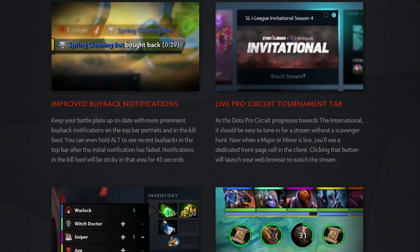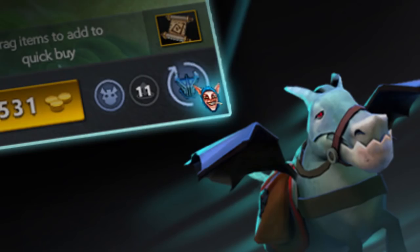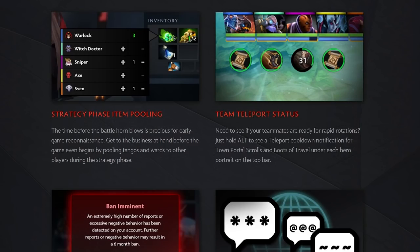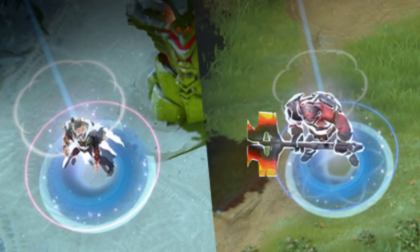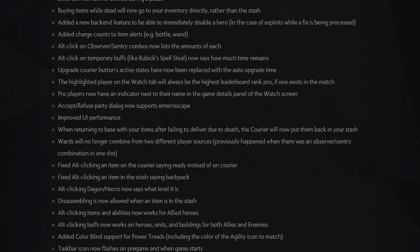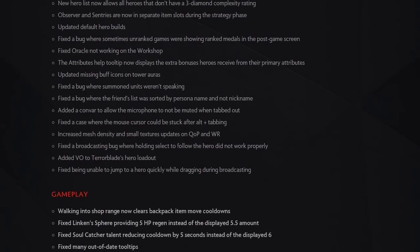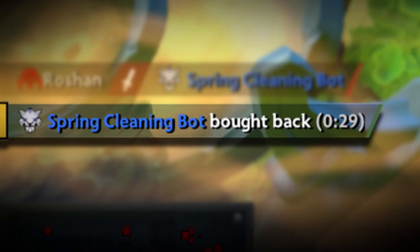The heads-up display got a number of additions that all go towards improving the user experience, including a redesign of the courier to make it easier to understand when other people's items are on it. Going through the list quickly: icons for neutral difficulty on the minimap, color-coded teleports, team teleport status at the top of the HUD, a large number of new alt-click options, strategy phase item pooling, and improved buyback notifications.